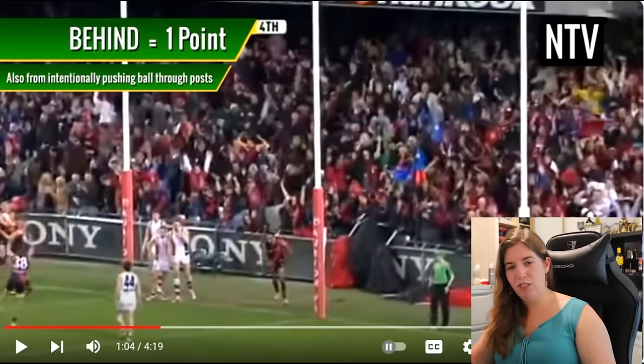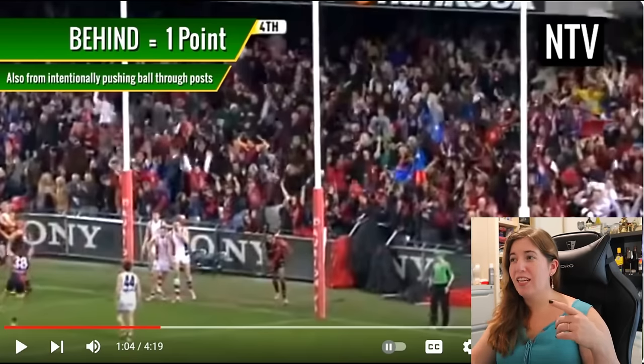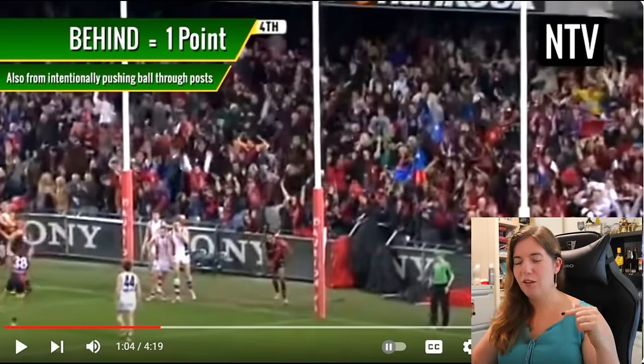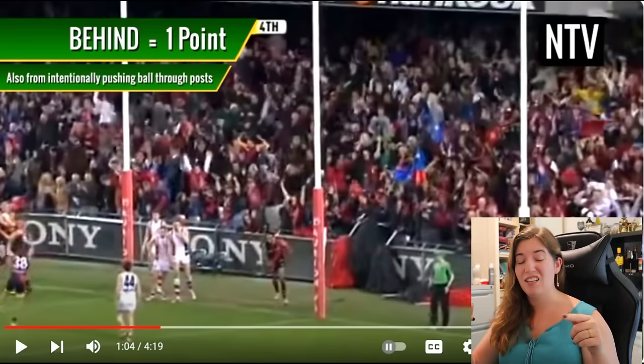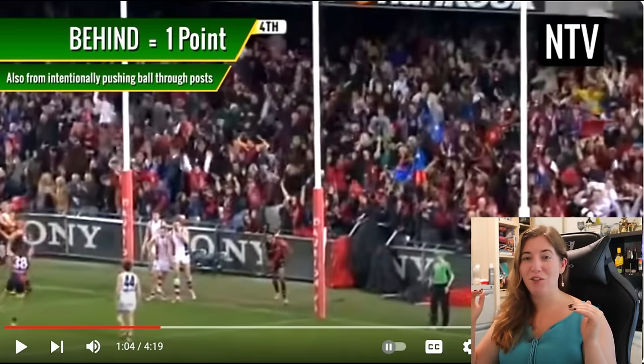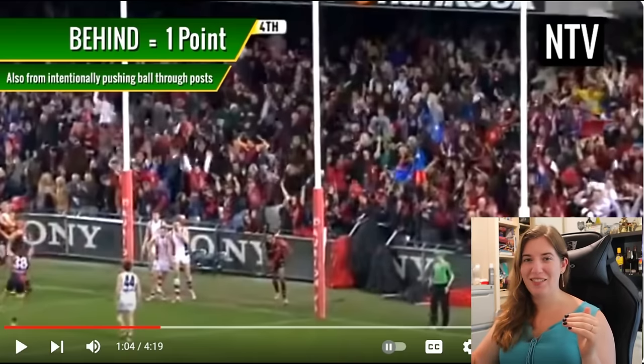So wait — even if an opposing player manages to deflect the ball, you still only get one point? If they deflect it and it doesn't go through the goal post, do you actually get a point? That part confuses me — what if a player from the opposing team is behind the boundaries and knocks the ball out, does that still count? Maybe they'll clarify that. Let me know in the comments if they don't, because I'm sure there are plenty of AFL fans down below.